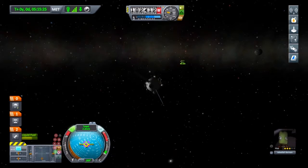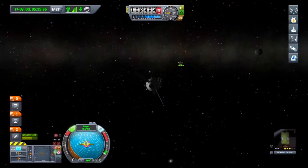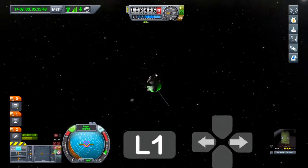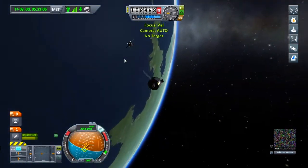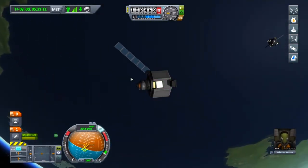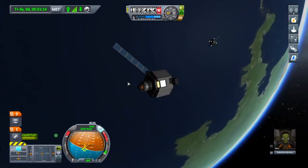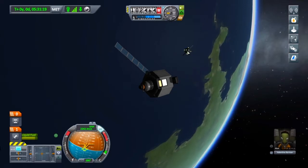We have successfully rendezvoused with Val. I'm just tapping L2 to slow myself right down — that's a little trick you may have seen before. I'm going to press L1 and left or right on the D-pad to switch over to Val's ship. There she is — she hasn't got much: only a little engine, no heat shield, no parachutes, and that solar panel doesn't retract, so it wouldn't be very good for her to try and re-enter.